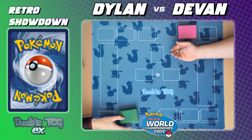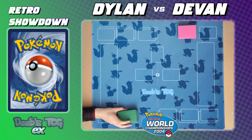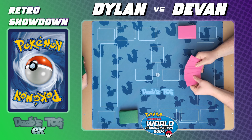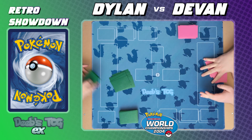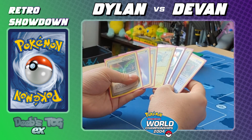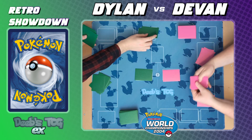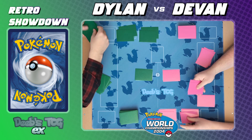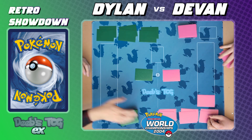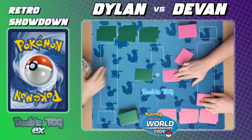We flip for it — heads — so the first player decides to go first. In 2004, you do not draw a card on your first turn, though expect me to do it out of habit. Still the same setup and everything otherwise. There are a couple other differences but we'll get to those when they arise. Alright, you ready? Sure am. Good luck, buddy.